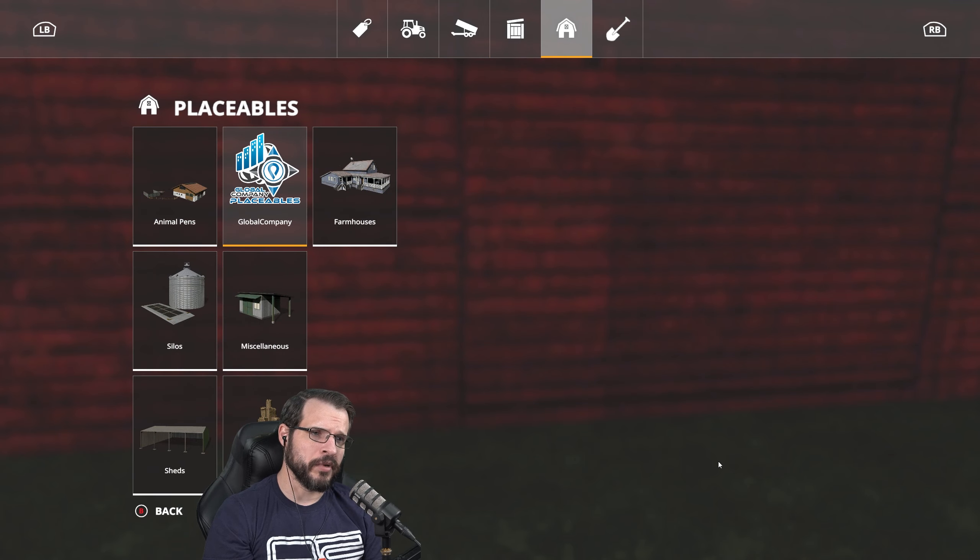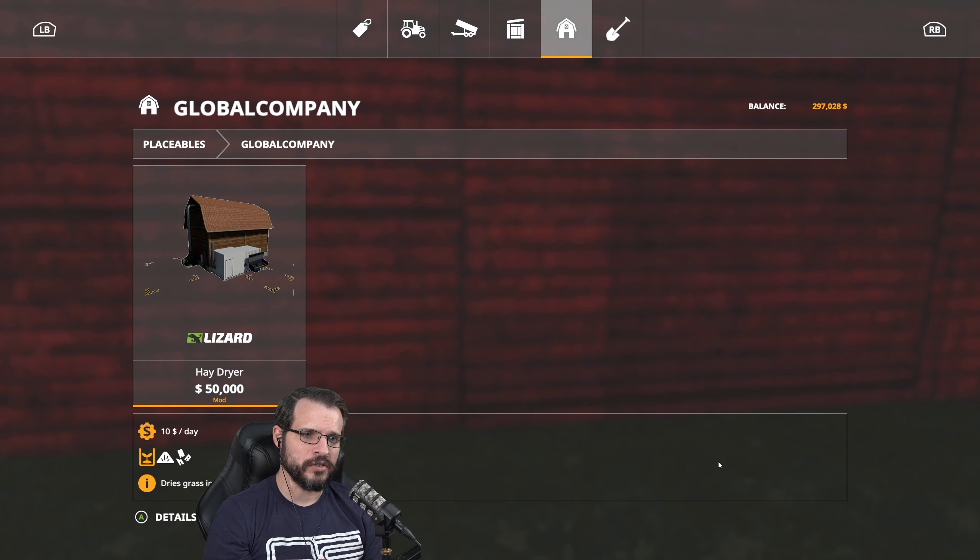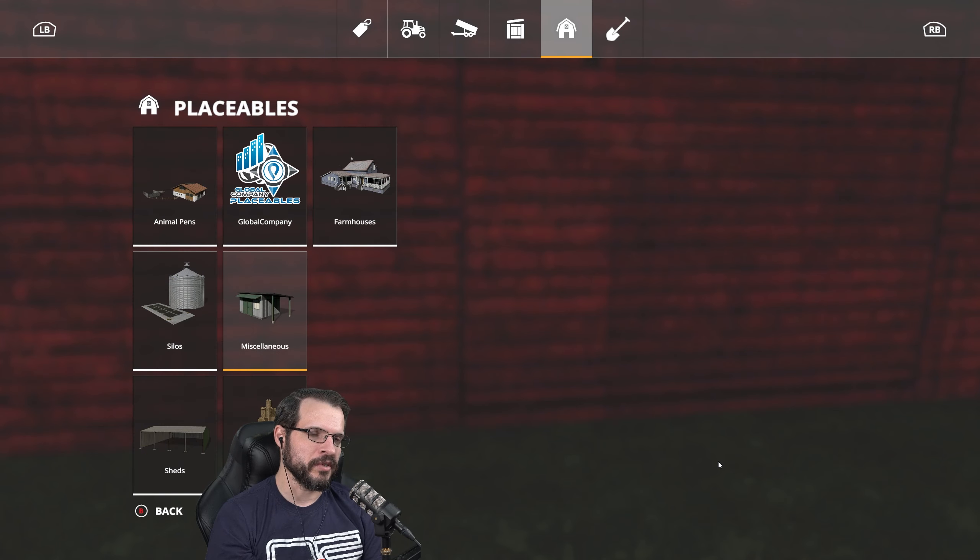By the way, I did download a mod called Global Company. It's like a library of different things that other mods can use. It comes with a couple of things itself. One of the things I grabbed that is a separate thing is this little hay dryer that allows us to dry hay without having to do all the tedding and stuff — just a little bit of a time efficiency type of thing.